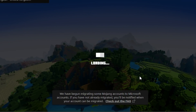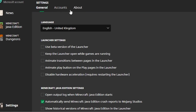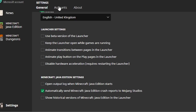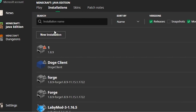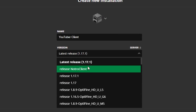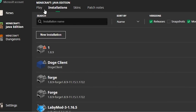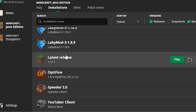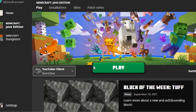So we have the launcher opened up. We're going to go into Installations, and we're going to title this YouTuber Client and select the release Notro Client. Very straightforward. We've created the version. Now we should be able to just select it, click play, and we should have the YouTuber Client. There it is at the bottom.